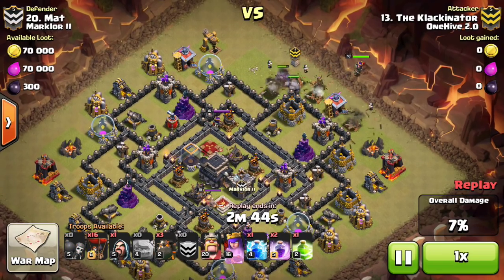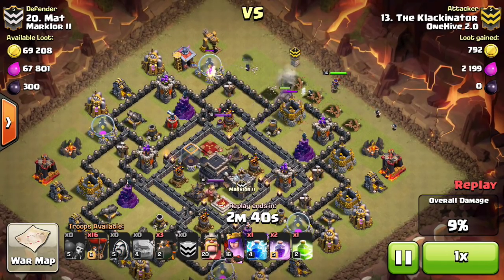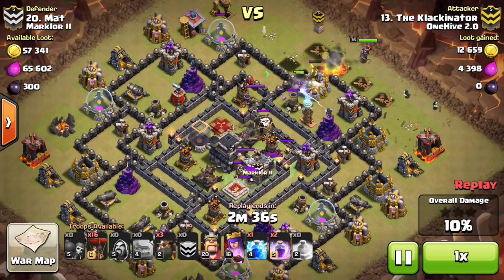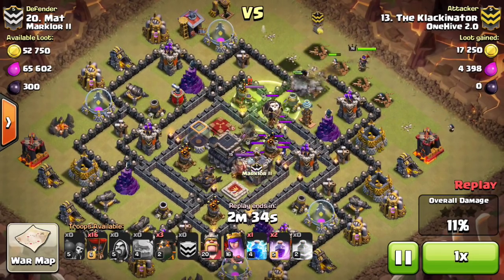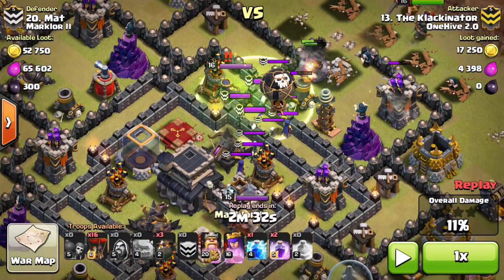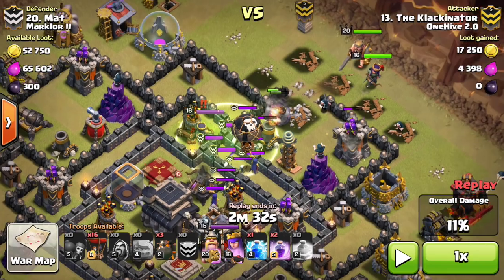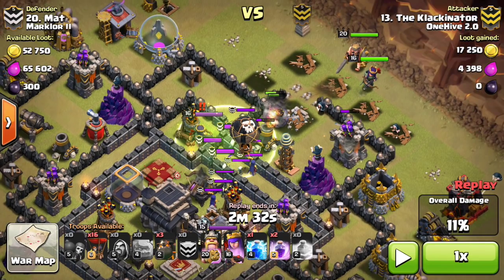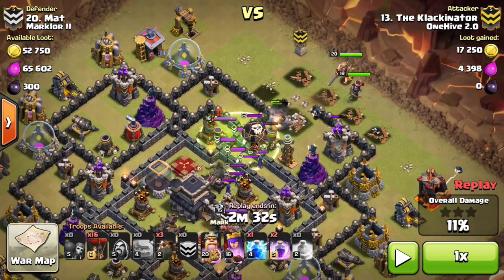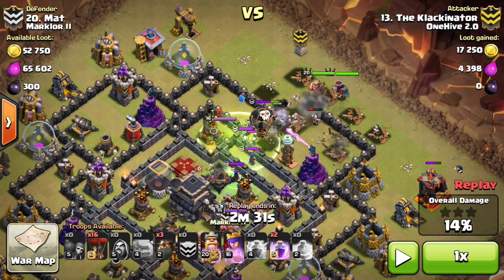What he does here is he drops wall breakers to get his golems in. Once his golems take out that cannon, he's really patient — which is what you need to be when dropping your queen or king. As you can see, he waited until the entire enemy CC was pulled and until the enemy Archer Queen is targeting his golems, and that's the reason why he dropped the king right there.